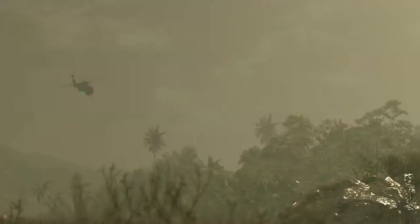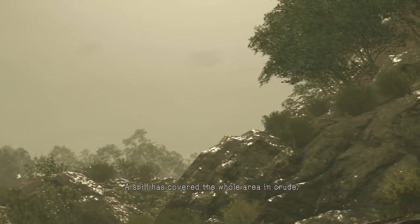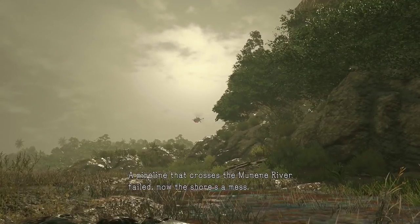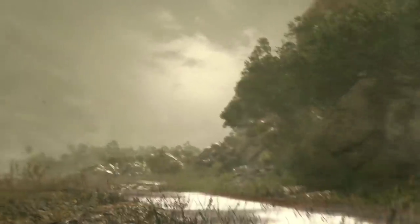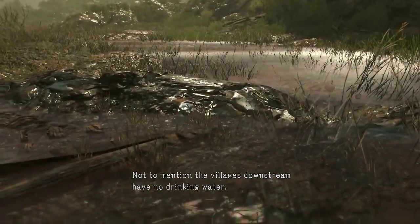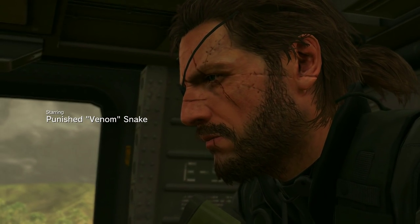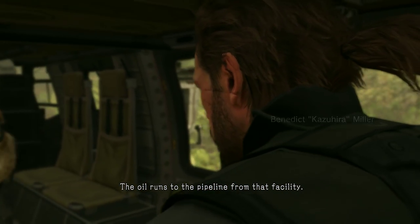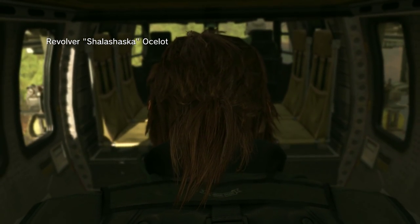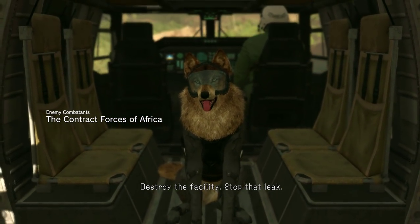Intel has come in. The target is Angola's Mfinda oil field, upstream from the landing point. A spill has covered the whole area — crude from a pipeline that crosses the Muneni river has failed, and the shores are a mess. The villages downstream have no drinking water. The oil runs to the pipeline from that facility; taking it out should end the leak. The client this time is an environmental NGO: destroy the facility, stop that leak.